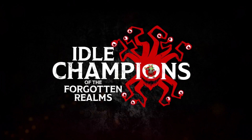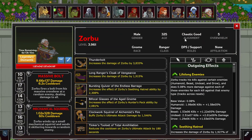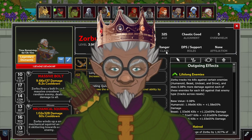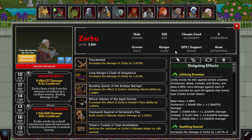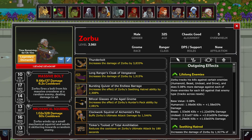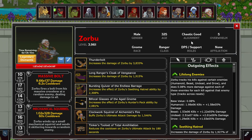Today we're starting by highlighting Zorbu, the chaotic good gnome ranger. In the past he was considered the best DPS in the game, and he still stands tall — well, as tall as a gnome can — in what I would say is the top four, though he's tied for that fourth place.